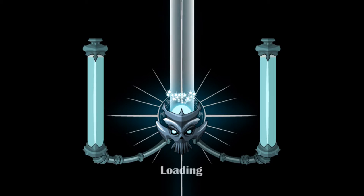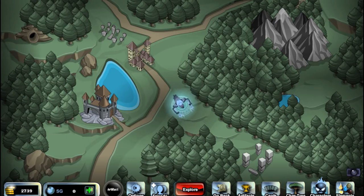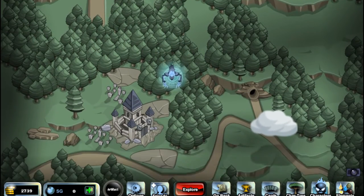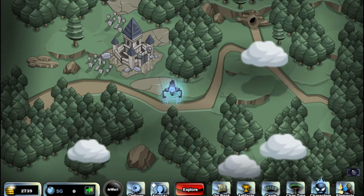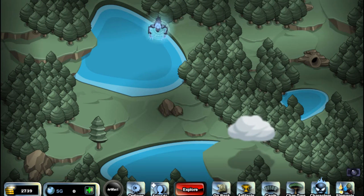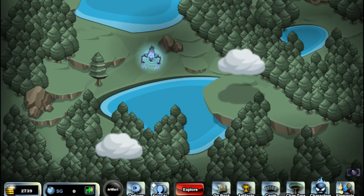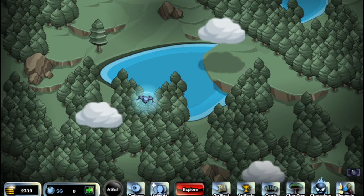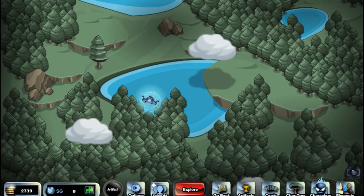Click on your world icon and then you want to go south, go down here all the way down until you get the notification if you want to travel further or not, so go ahead and click accept. Okay, so go over here to this lake and then don't go close to the trees, go like in the middle, and then just click explore.